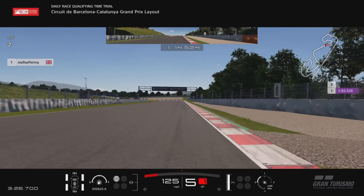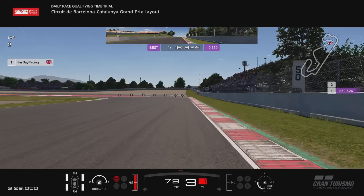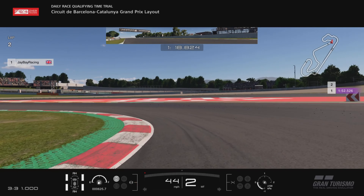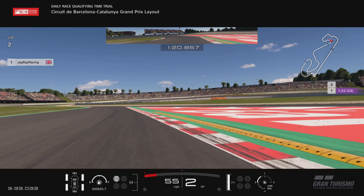The next brake marker is the signal light just here — in between the 150 and the 100 board, so there's a sort of black signal box on your right. Heavy braking on that, down to second gear, clip the inside of this kerb, and feed the power in very aggressively again.